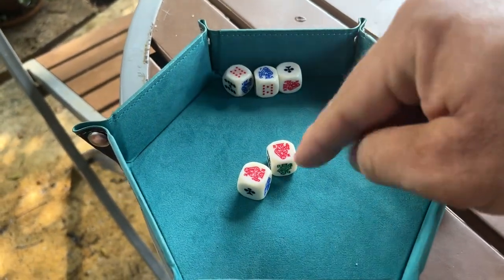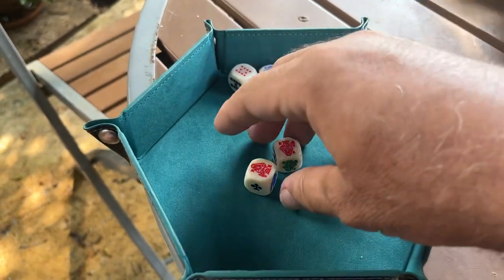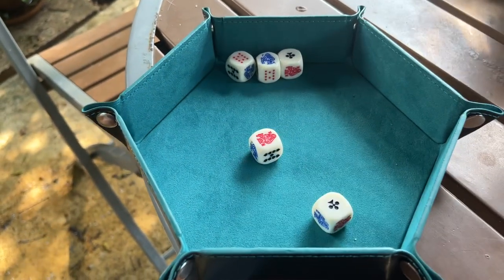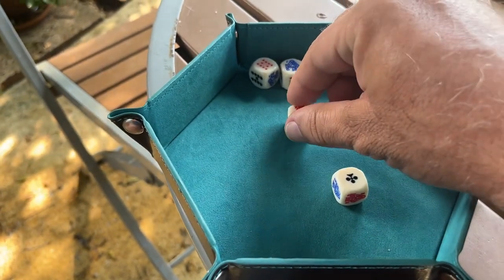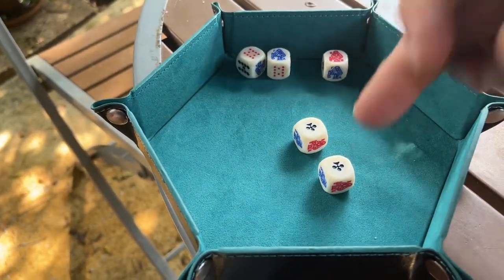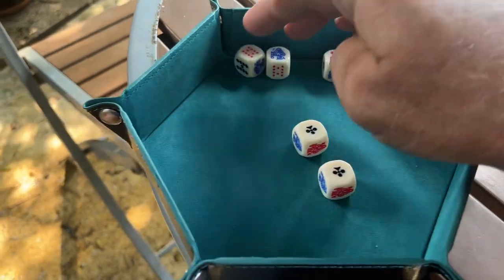These are singles, so these get set aside — still in play, but set aside. You've got to re-roll the pairs. Now we set aside this king here, but we paired the aces, so I've got to re-roll those.